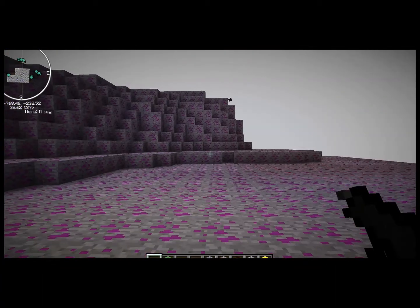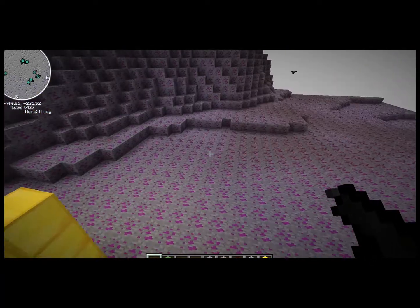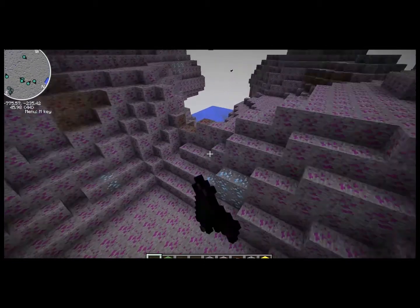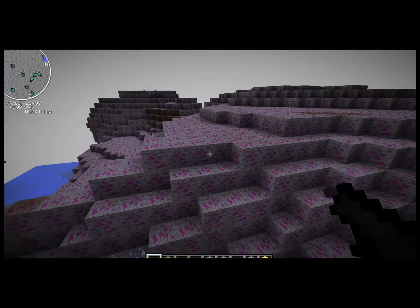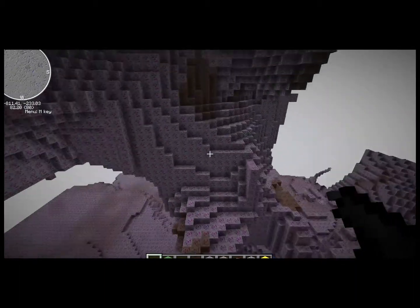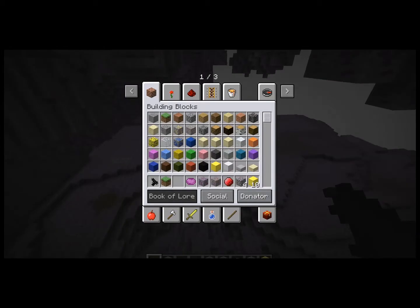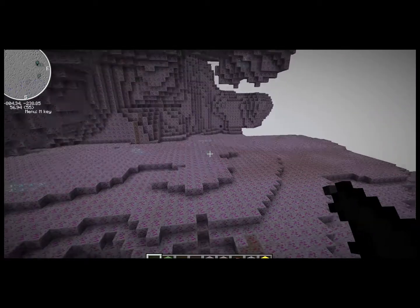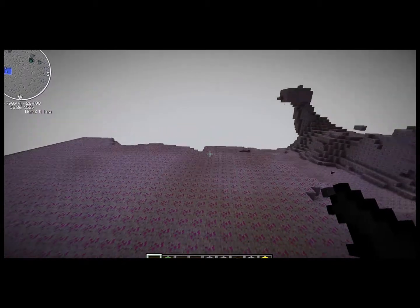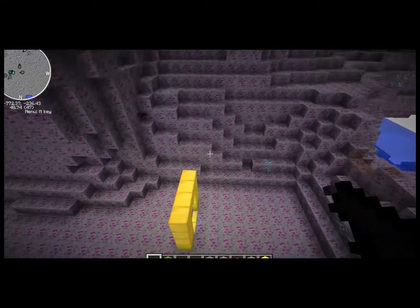When you go in it'll sort of look all white, but eventually — yep, there we go, didn't take that long. It's filled with amethyst. The spawn rate of the diamonds is a little high so I'm going to fix that eventually.